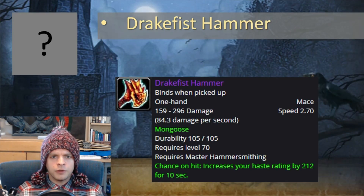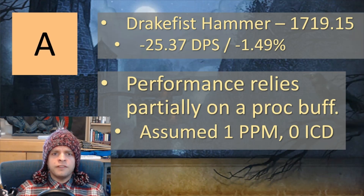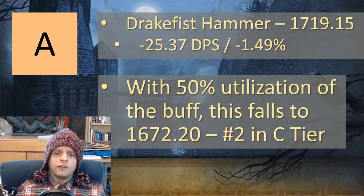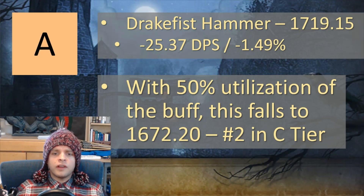Next is the Drake Fist Hammer, an A tier weapon that's about 1.5% worse than your best setup. It comes from blacksmithing and is bind on pickup, so you have to be a blacksmith to make and use it. It takes 20 primal fires, but there's no random drops and no time gating — you can reliably get this weapon. Similar to the Blade Fist, performance relies partially on a proc buff assumed at one proc per minute with no internal cooldown. If you only have about 50% utilization of that buff, this falls to about 1672 DPS, putting it at number two in C tier.